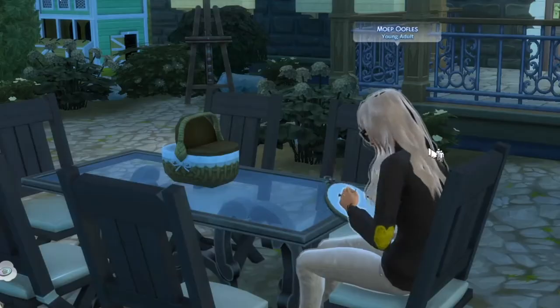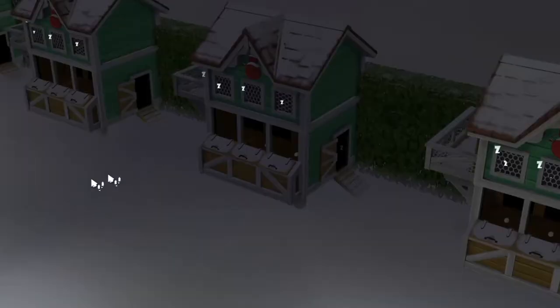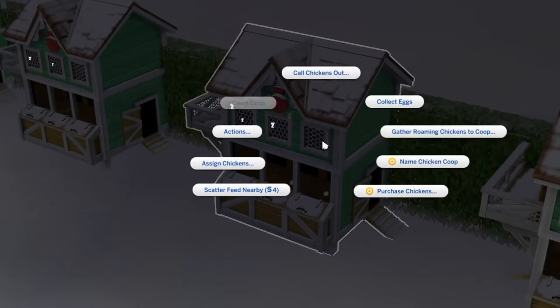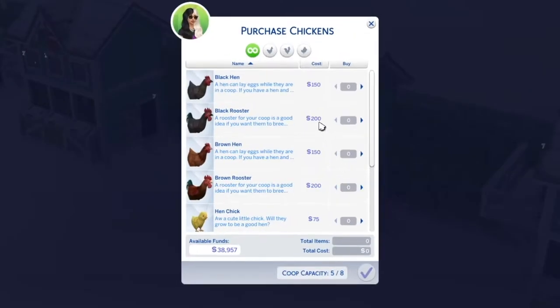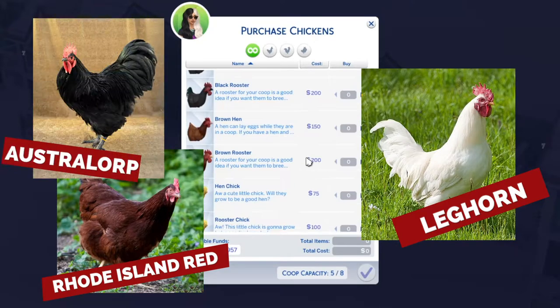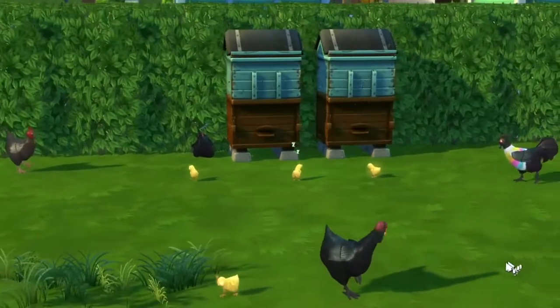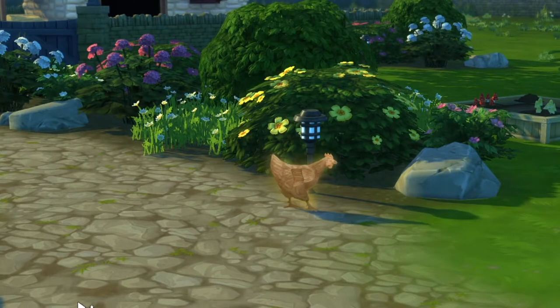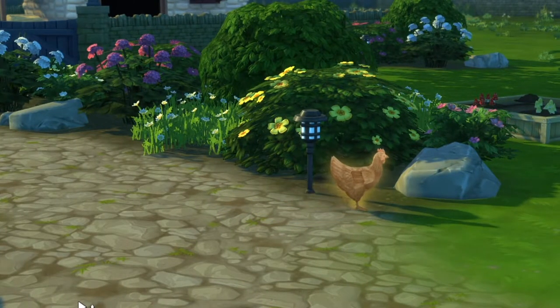To get started with chickens, just get a coop from buy mode and then start your chicken purchasing journey. From here you can buy what are known in the scientific community as white hens, brown hens, and black hens. But there are hidden ways to get other hens — the obsidian hens and the golden hens — and these guys look and behave just a little differently.